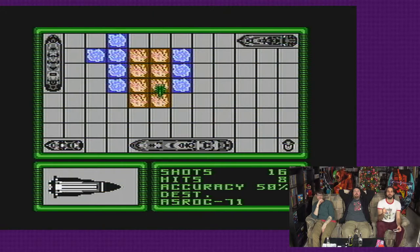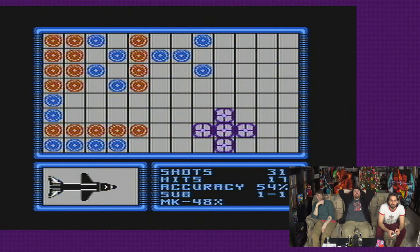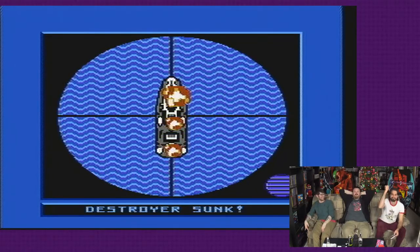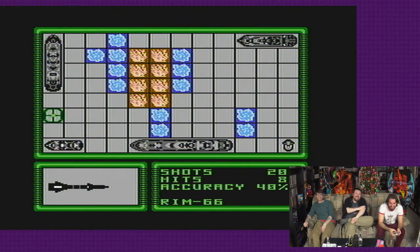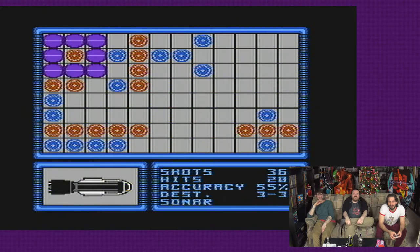Oh my God — it's amazing. You're looking for the three, the two, and the one. Well, you got the three. Are you fucking kidding me? He's gonna go from the biggest ship to the smallest ship in sequential order. That was impressive — to sink a whole ship from fucking nowhere. Holy shit. I am just full of surprises. I don't know if this is the dumbest thing I've ever seen or the best. You have so much ground to cover, it's ridiculous.